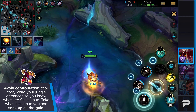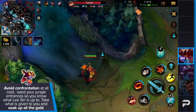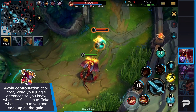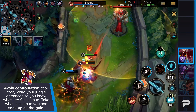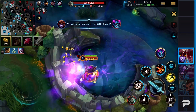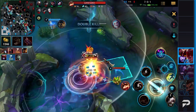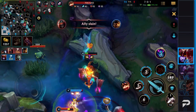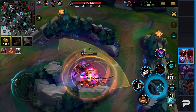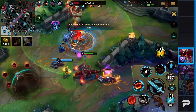Guard your jungle entrances so you know what this Lee Sin is up to. Other than that, you want to farm up and get your ultimate ability — only then are you a true champion able to influence the map. Take what is given to you and soak up all the gold. If you get this done, you'll be 10 times the champion Lee Sin could ever be, given that your team isn't already trying to surrender because you lost the first dragon. Losing a dragon is literally meaningless in the context of solo queue — it does not change the outcome of the game. Personally, I trade Herald for dragon any day of the week. Obviously with Shyvana it would be more optimal to get a dragon, but you get where I'm going with this.